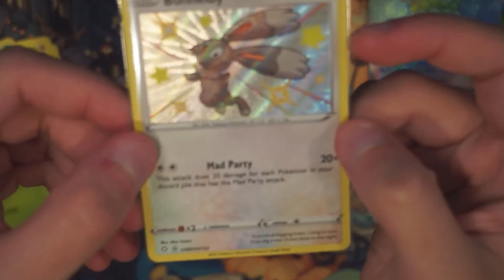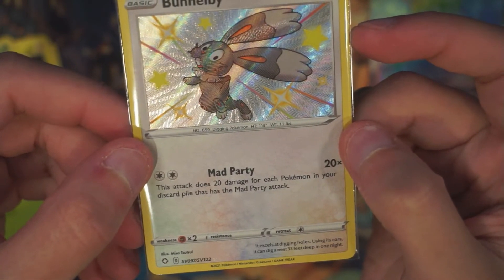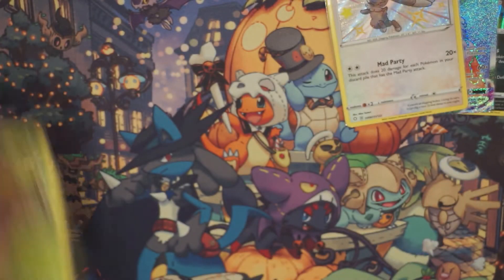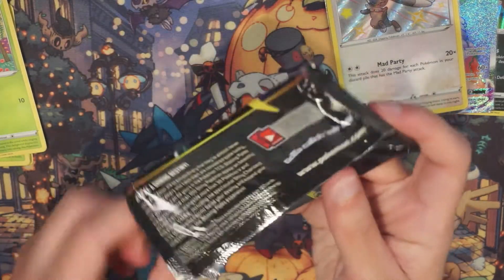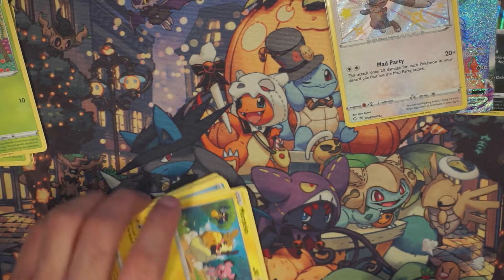Rainbow rares are basically the secret rare, the better rares. At the very bottom it says SV97 out of SV122, which is the subset. The actual regular set only has 72 cards, meaning there are 122 shinies or subset cards you can get. A lot of the trainer cards in here are worth a lot of money and look really really gorgeous.